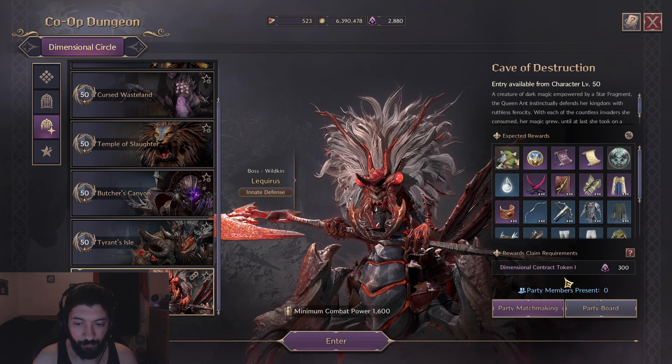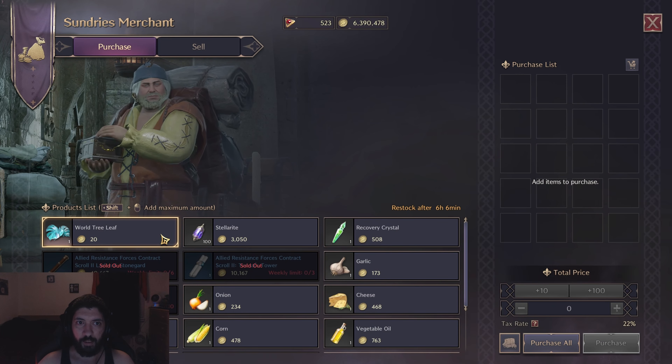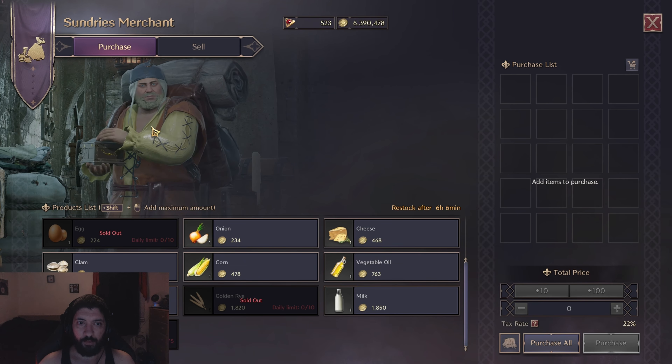Next let's talk about vendors that give important daily and weekly items. First is the sundries merchant. From here you'll want to pick up the two sets of weekly blue contract scrolls to run every week. Every day you'll want to pick up the eggs, honey, and most importantly the golden rye. All of these will be used for cooking.